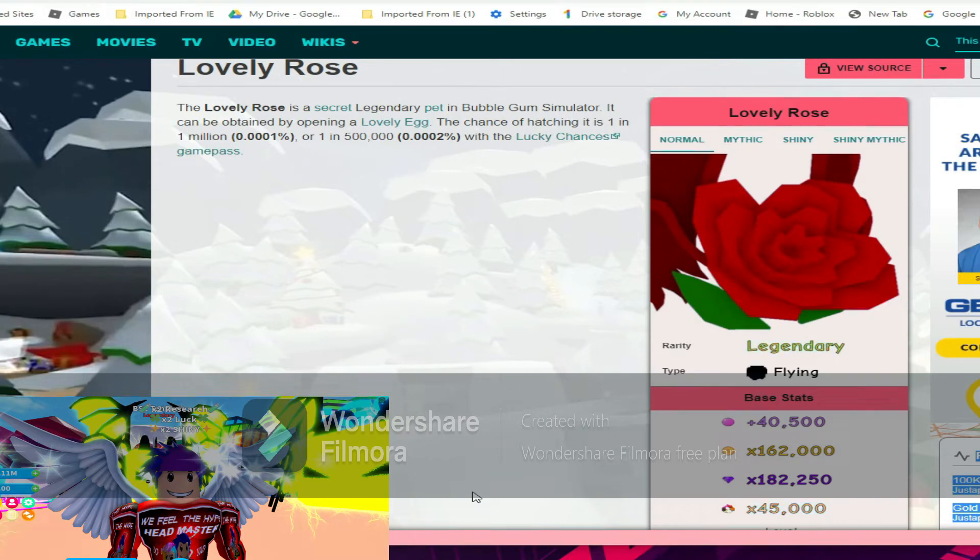Hey guys, welcome to Bubblegum Simulator! Today we're gonna be doing the stats of all four secret pets. First we've got the lovely rose at 40k bubbles, 162k coins, 182k gems, and 45k world currency.